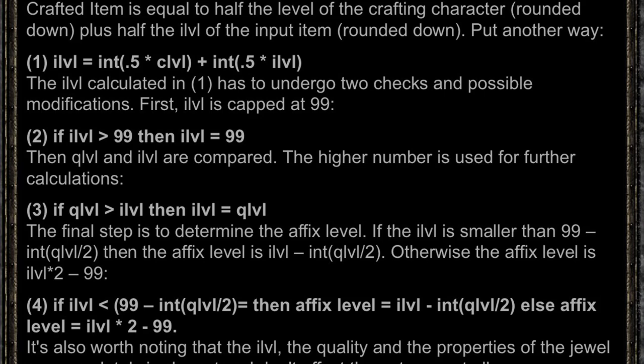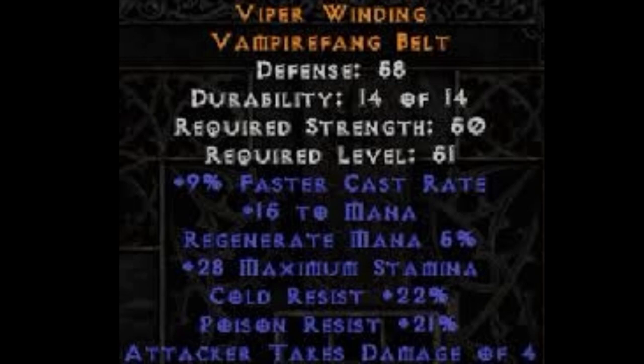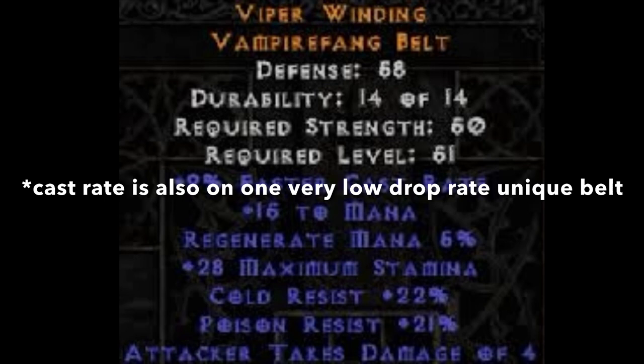One main thing to note is that another benefit of crafted items is you can get stats on certain pieces of gear that are impossible to get in any other way. For example, cast rate on a belt.